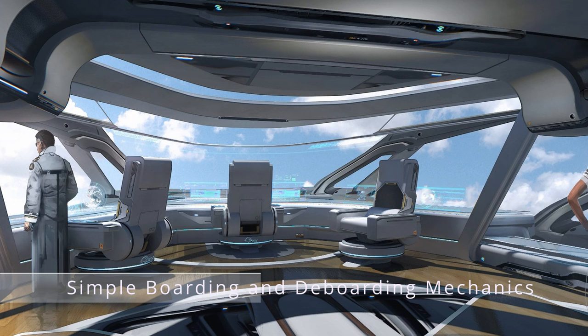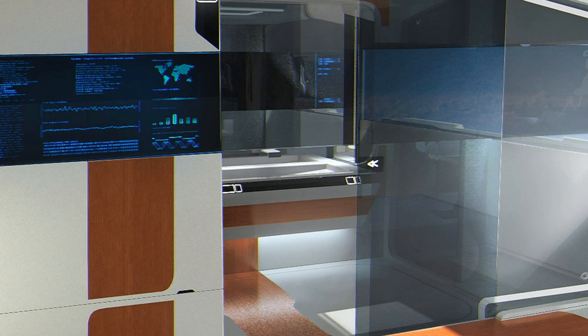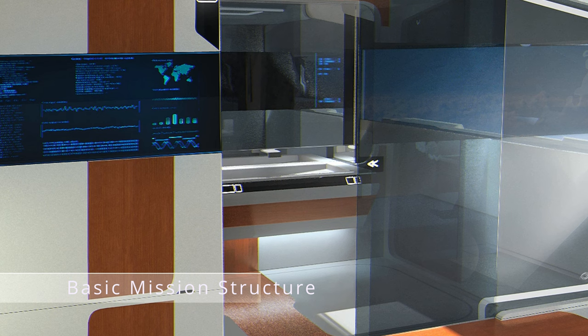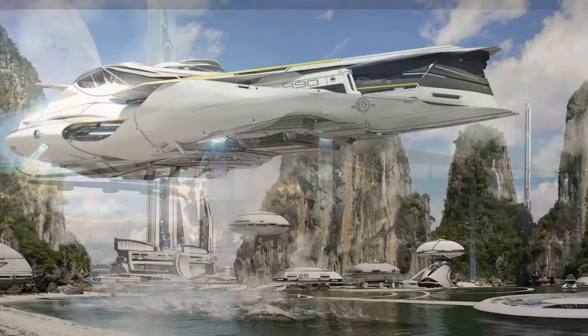Next, we need simple boarding and deboarding mechanics. Passengers, whether NPCs or other players, should be able to board and deboard the ship at designated terminals or landing zones. This can be as basic as walking to a seat and sitting down for the journey, with functional terminals and boarding gates implemented in space stations. CIG could also introduce basic missions where players accept transport contracts to move NPCs from one location to another.